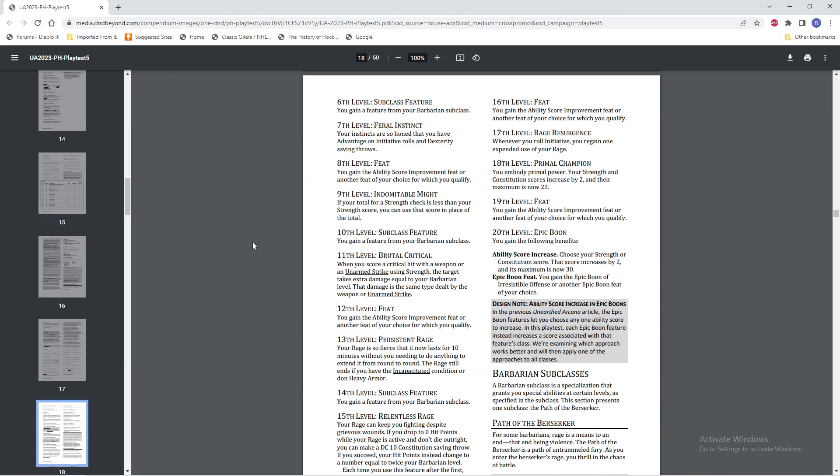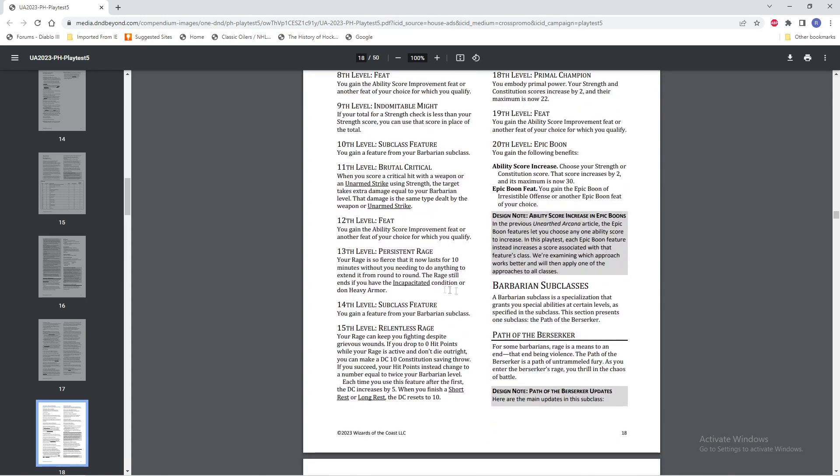Level 13, we're getting Persistent Rage. Your rage is so fierce it now lasts for 10 minutes without you needing to do anything to extend it from round to round. It still ends if you become incapacitated or don heavy armor. I actually think this ability is a little on the weak side, because we already have 10 minute rages that we could extend. I already feel like rage has been improved so much that this really isn't doing a lot. Maybe I'm wrong, but it still ends when you're incapacitated, so I feel like it's not really doing a lot.